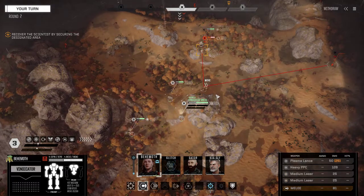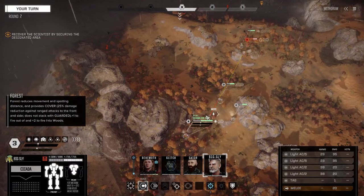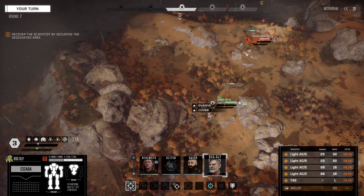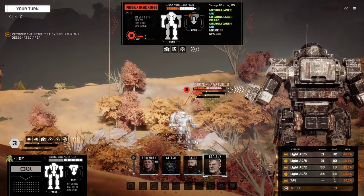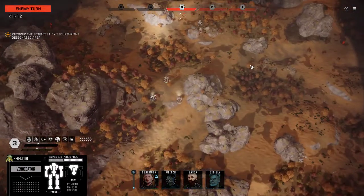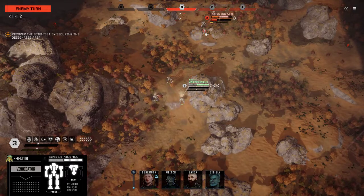I know what we do — bring that nasty little Cicada up and take the shot, hopefully drop a TAG. We did not drop the TAG. I was hoping the Phoenix Hawk would move originally and lose some of its evasion — like it did right there.